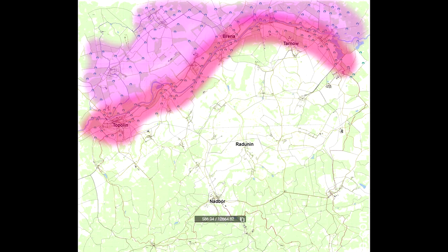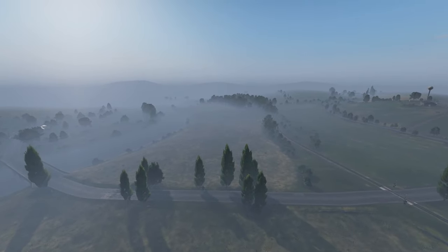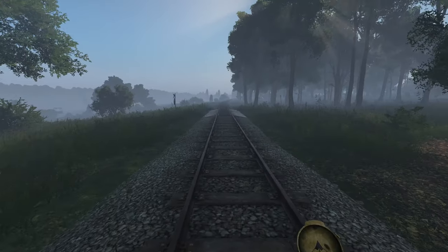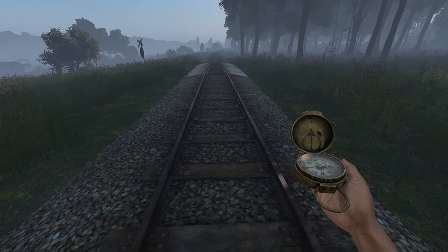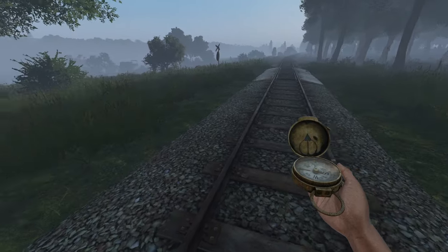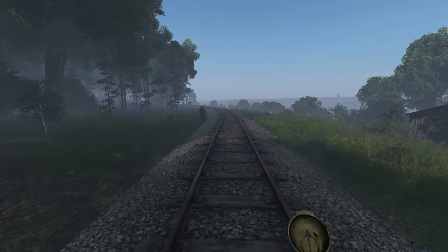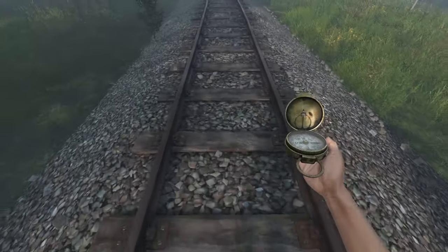On the DLC map Livonia, you often spawn by the river with a set of train tracks that run along the river. If you are on the tracks with the river on your left, you are running north or east. Whereas if the river is on your right hand side, you'll be running south or west.